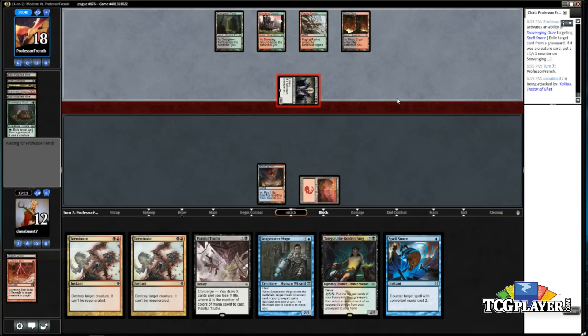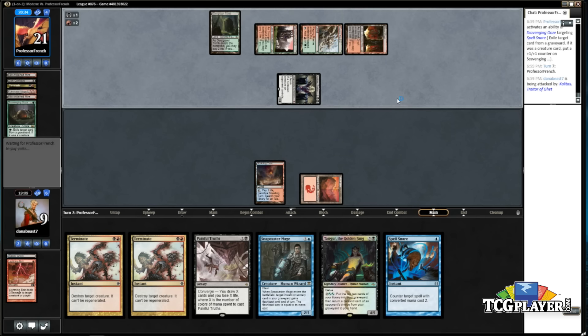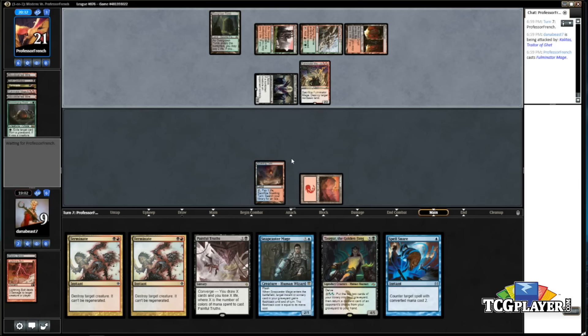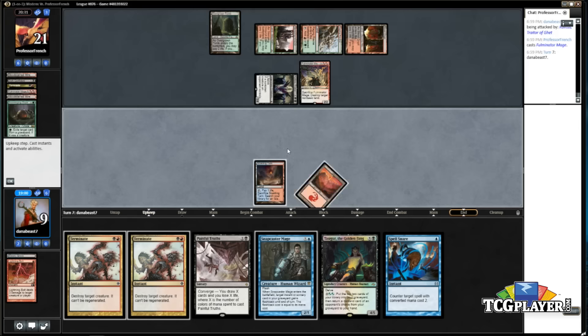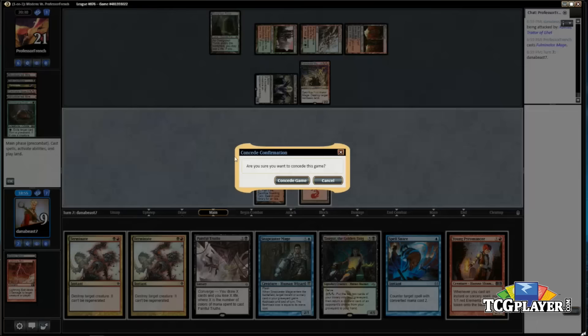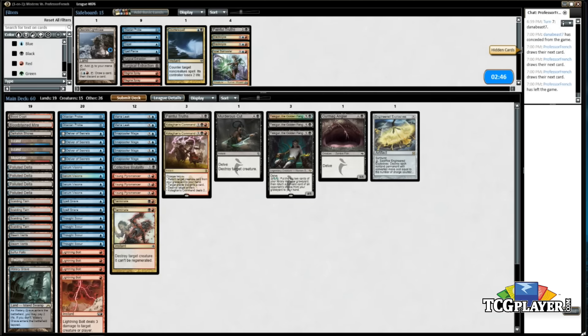No land helps. We're hoping for a two-drop threat or just a removal spell. Another Fulminator Mage — that is disgusting. I want to scoop, I'm just dead. I can shock myself, kill the Kalitas, but I'm taking two. If he draws a land I'm just dead because he's got six power on board and still has two Pulses. Forgot about the Terminate in his hand but it didn't really matter. I definitely want an extra land if this is his plan against me.